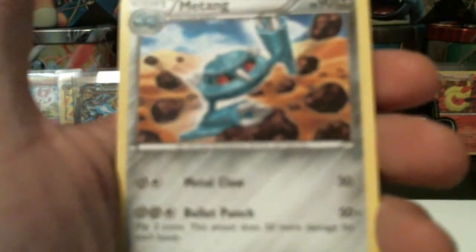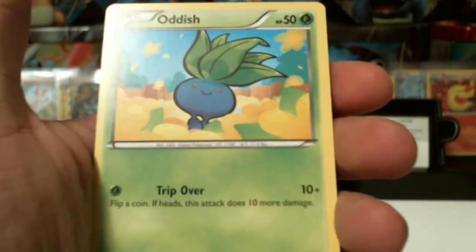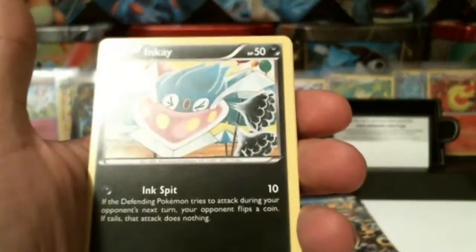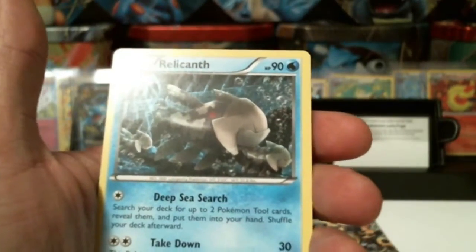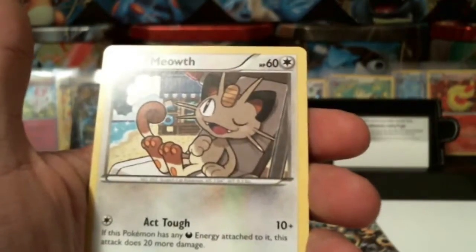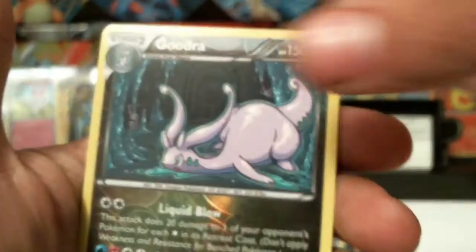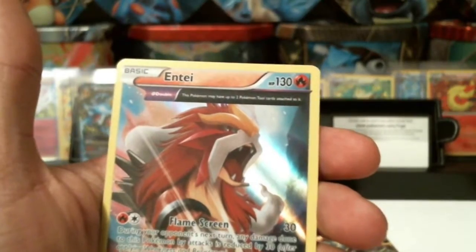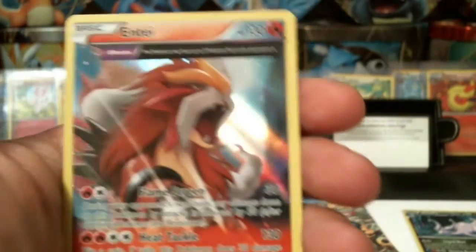Alrighty, we got a Sceptile Spirit Link, a Metang, Curlia, Oddish — card number one out of the set, I know that because I sat there putting them together forever. Inkay, Combee — I know these cards really well now. Relicanth, Meowth, Goodra Reverse Holographic. An Entei — yes, love that card. An Entei holographic! That is an amazing card, love it.